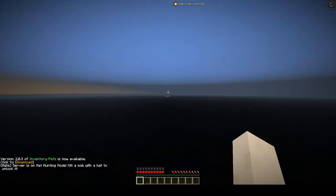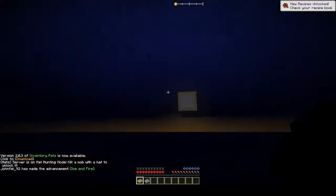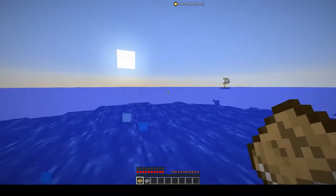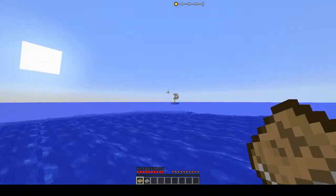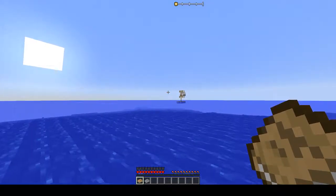I think in regular Minecraft it searches for an appropriate spawnable space near zero zero, but always puts you on shore or close to shore. But look — here we are again in the middle of the ocean. I see a boat over here. Maybe that could help us get started. Probably not.